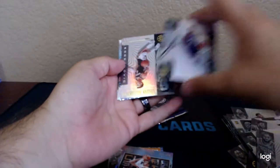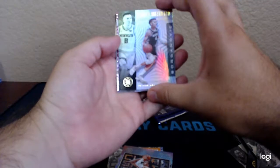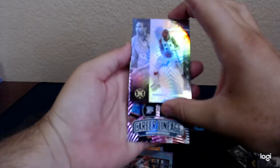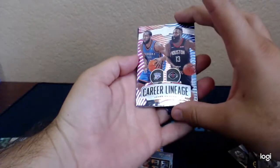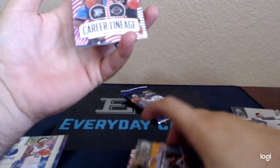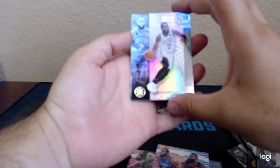Paul George — something kind of peeking right there. Bogdan Bogdanovic. Oh, something pink. Al Horford. James Harden — he had that game-winning block last night. Really cool. Career Lineage again, has a multicolor on it. Jalen Brown and the rookie Daniel Gafford. All right, last pack — we got the Ja. I'm happy with that one.